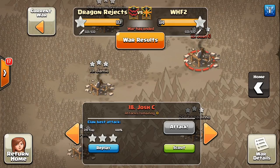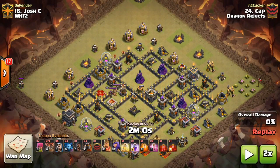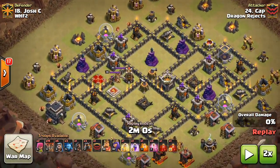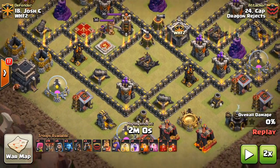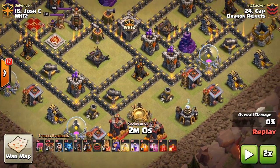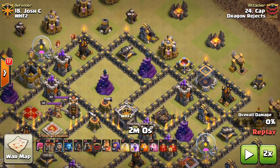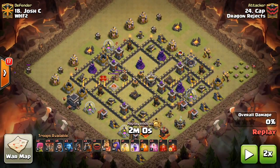For our first 9v9, our first attack of today, we have number 18 being attacked by number 24, Cap. He is going to be using a Quad La Loon. The troops in this composition are going to be 19 loons, some wizards for the funnel, three Lava Hounds, a Lava Hound in the CC. His spells are going to be a Heal, Rage, Poison, three Haste, and two Skeleton spells. He crushed it in about two minutes.